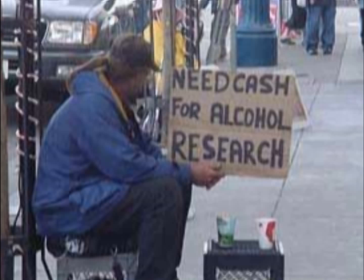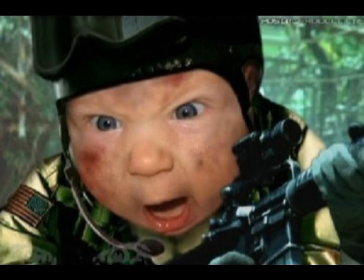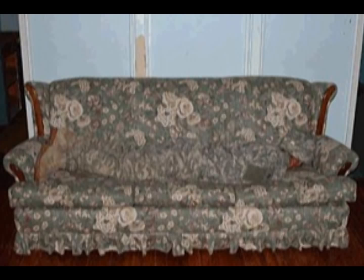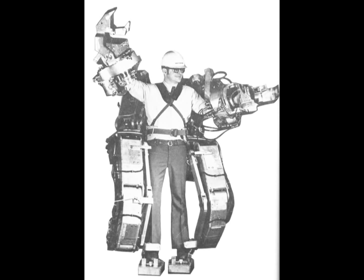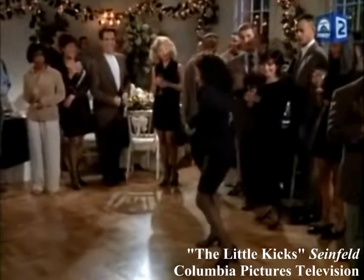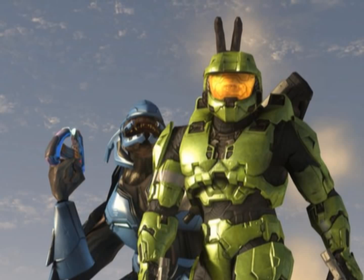Believe it or not, power suit research began way back in the 1960s, taking place somewhere between hippie lovins and war protests. The US military, with a surprising amount of time available for a government agency waging war in Vietnam, along with the help of GE, developed the Hardy Man — a powered exoskeleton that made lifting 250 pounds feel like lifting 10 pounds. Pretty awesome, except the full suit weighed in at 1,500 pounds and would occasionally break out into violent uncontrolled motion. It was also harder to remove than a plasma grenade latched to your chest. Needless to say, the project was scrapped.